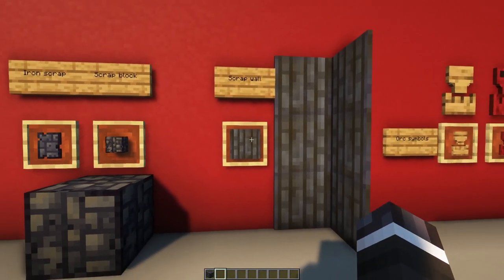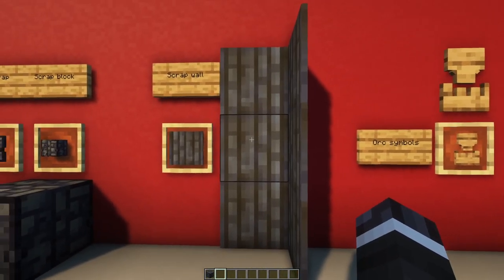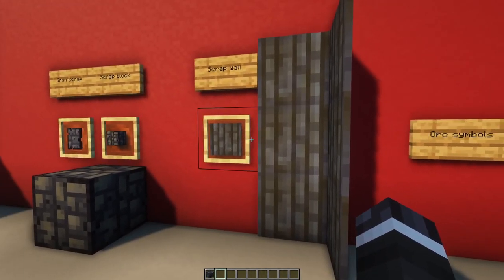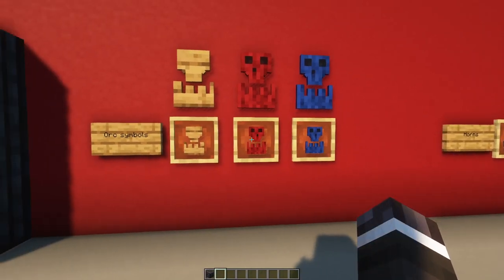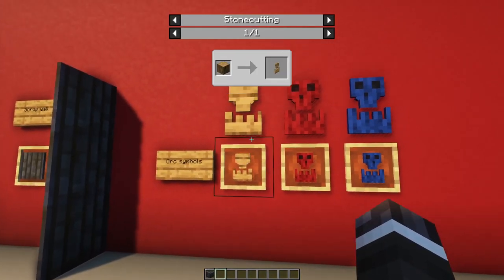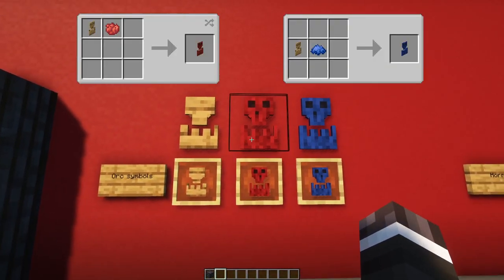You can also use the scraps to craft a scrap wall, which is a really cool looking and handy decoration for your buildings. New are also these cool Orc symbols, which can be obtained by putting an Oak log into a stone cutter, or which can be found in Orc settlements. You can color the Orc symbols using red or blue dye.